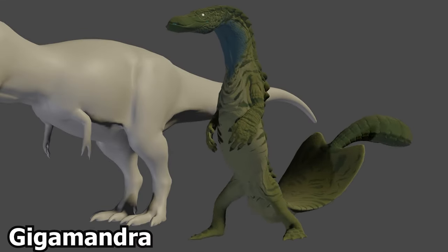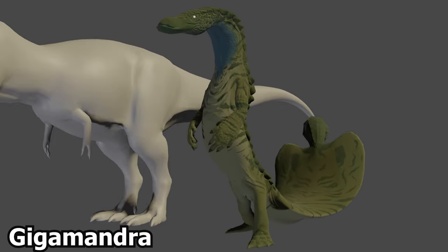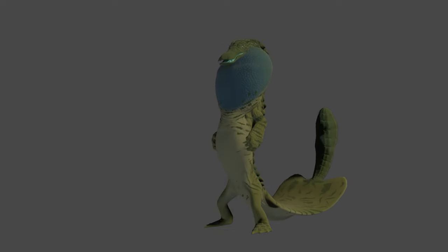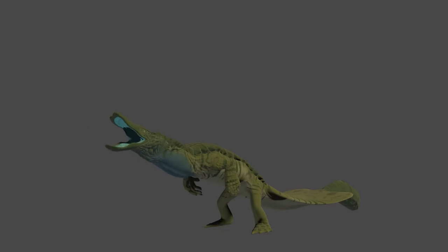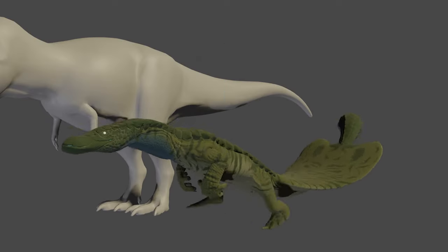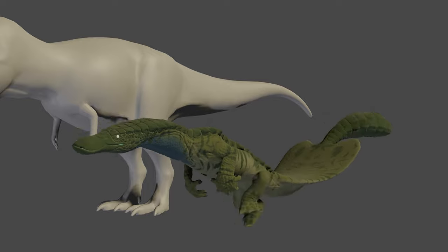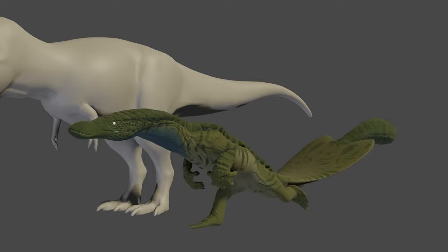The Ancient Monster mod community has this Gigamandra right here, which looks kind of like a platypus but with a leafy tail and an ankylosaurus club at the end. I can't really tell, but it seems like it's going to be a really fast, kind of half-amphibious creature. It's got a lot of personality, so I for one am excited to play it in the future.